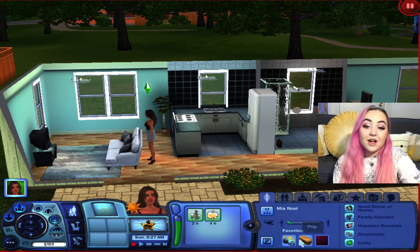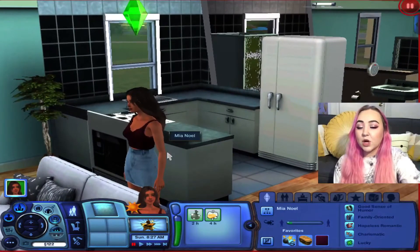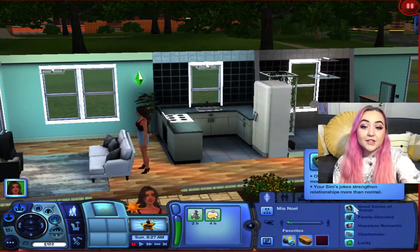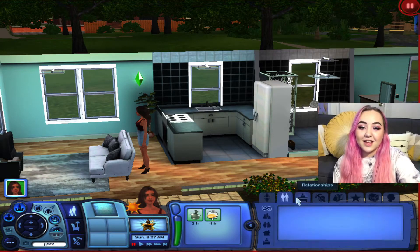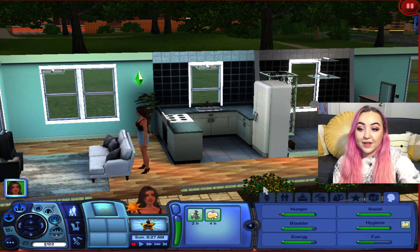She's a young adult, she's a Scorpio, her favorite music is pop, she loves cheesesteak, and her favorite color is spiceberry — there's a lot of this red purplish maroon color. She has the good sense of humor trait, she's family oriented because we're doing generations, hopeless romantic, charismatic, and lucky.